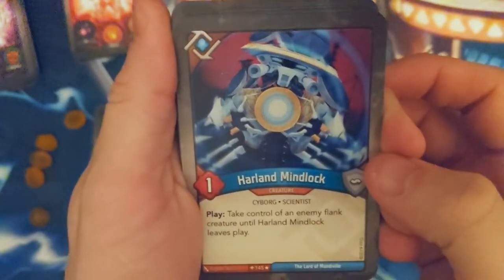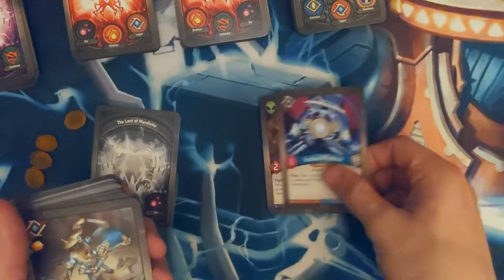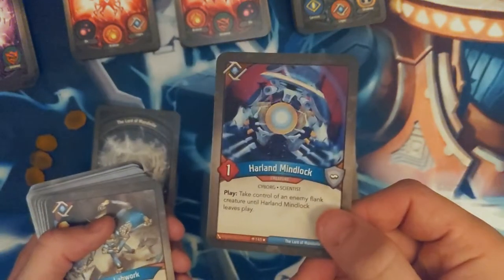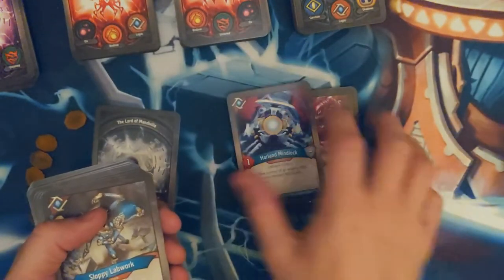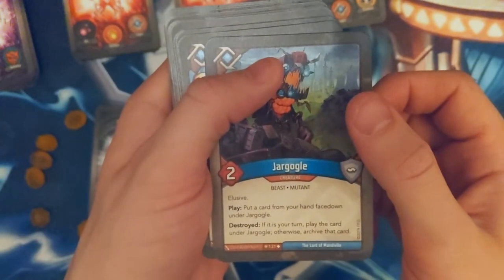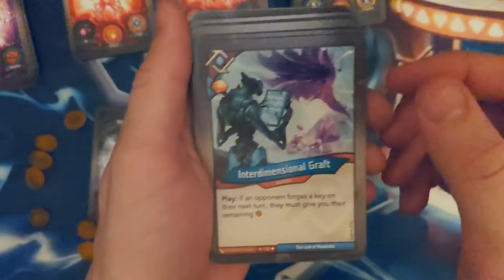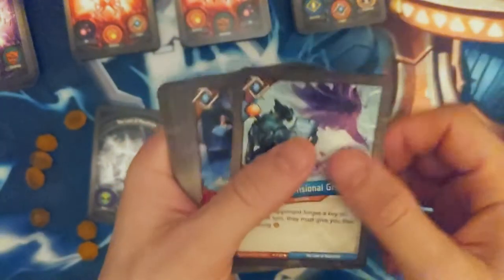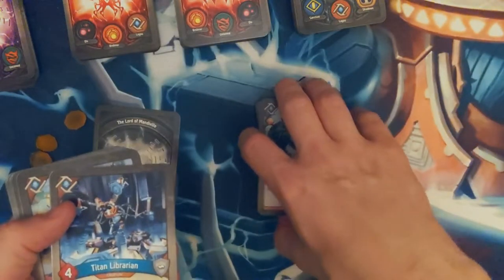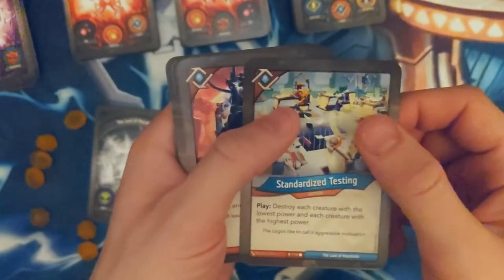Logos — Harlan Mind Lock. Take control of an enemy flank creature until this leaves play. Fantastic — I've never actually had a control creature effect yet. If I put this next to my Dominator, that's the move to do. Sloppy Lab Work — some good archiving. Jar Goggle — also a fun one, it's like a Hearthstone secret or something. Interdimensional Graft — that's fantastic, just take all their extra Amber. So if they get a bunch of stuff, I get all the extra. Standardized Testing — love it.